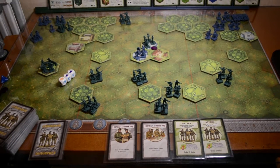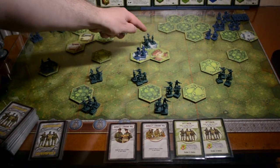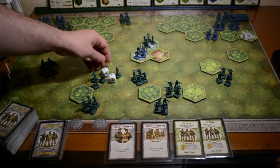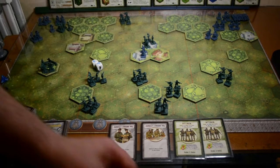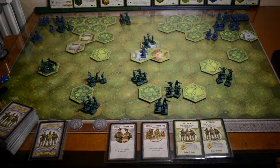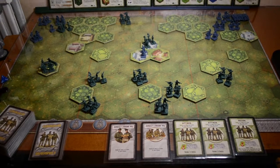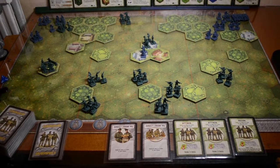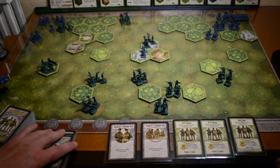We draw a replacement card - we've got one on the left. Now it's the Axis turn, the blue guys. The way I handle the enemy turn: I mix up their four cards as best I can and roll a dice to pick one of the four. Card four is the last one, so that's the card they're going to play. They've got three on the left.